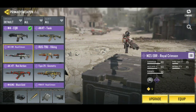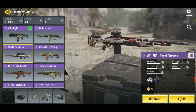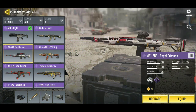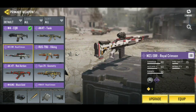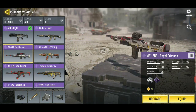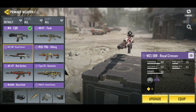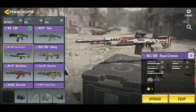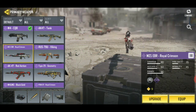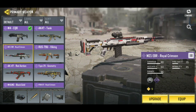The Royal EBR M21 Royal Crimson — I'd say it's basically an M14. This is a 20,000 credit gun that I saved up for. It's fully upgraded. You can use it as a primary rifle because it has a tactical scope. It has pretty good damage — 2 to 3-hit kill, 1-hit headshot. It's actually a pretty good gun.